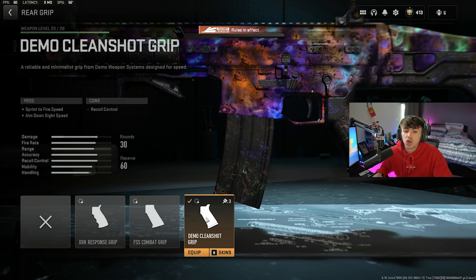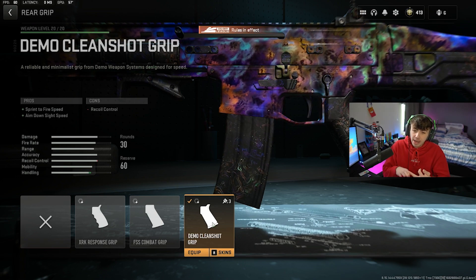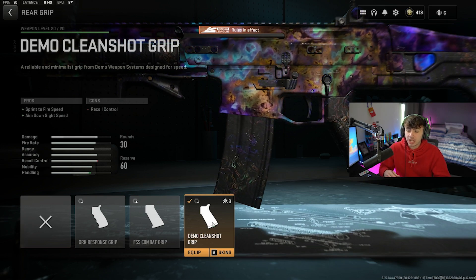The final attachment is going to be the Demo Clean-Shot Grip to increase the sprint-to-fire speed and the ADS speed of the gun, just boosting the mobility a little bit. A lot of the attachments are going to reduce recoil and improve the damage, so we do lose a bit of mobility, but with this rear grip we boost it back up a nice amount. It's got a nice ADS speed and good sprint-to-fire speed so you can get around the map quickly.